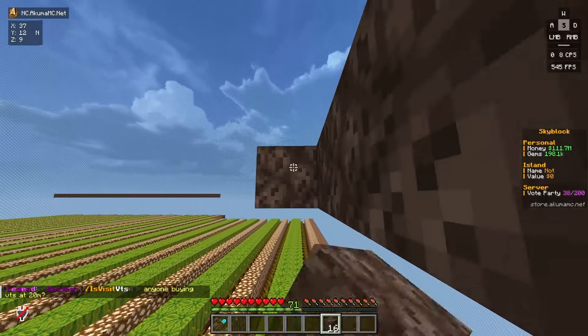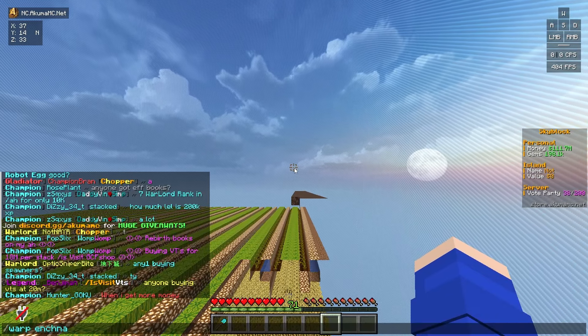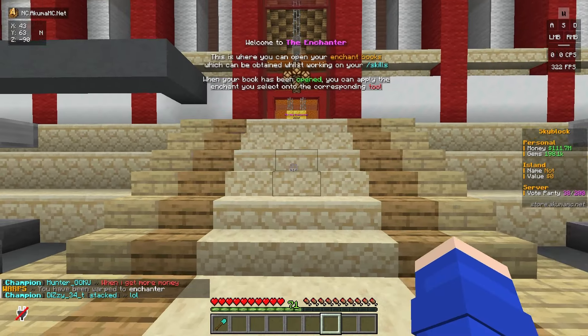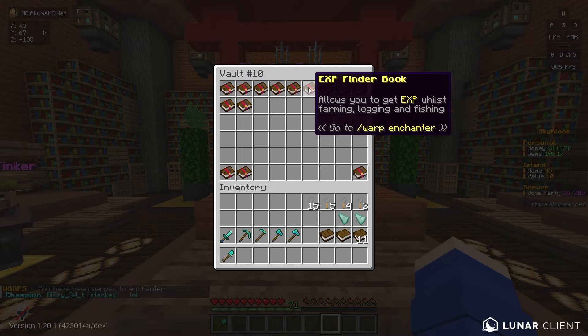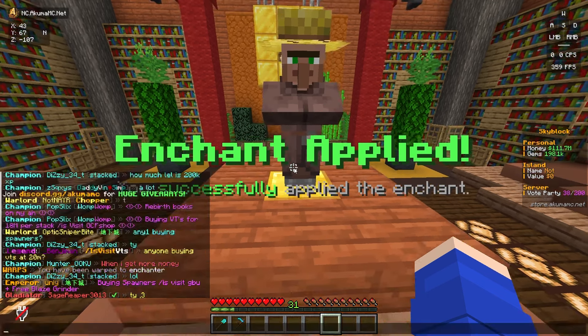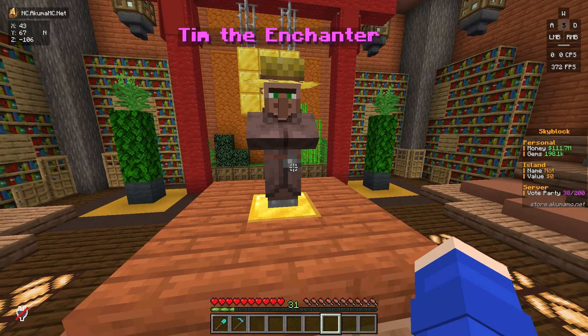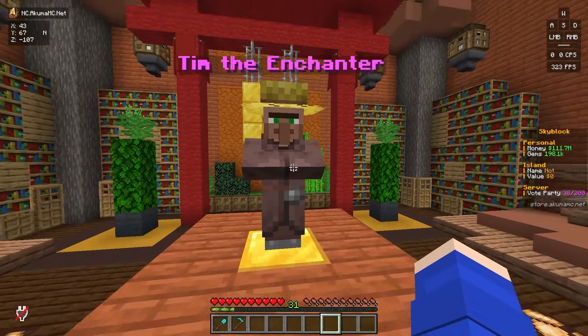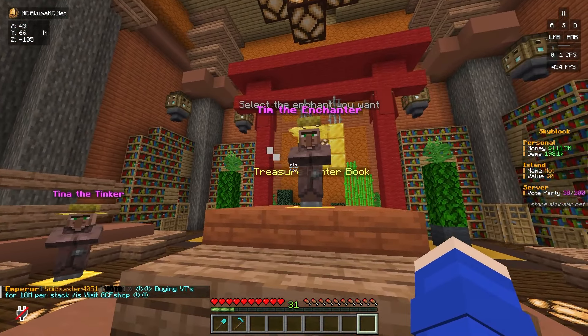We're going to finish up the rest of this stack and then go to warp enchanter. What do I need to upgrade on my hoe? I think I was going to get archaeologist or book hunter — I'm not sure — but I think I already have book hunter. Oh, I was going to get XP Finder. So we'll try and apply it. There we go. We don't have any more, so I think we'll go ahead and try to max out XP Finder — we need one more. Sadly, no XP Finder. So we'll keep rolling until we get it.